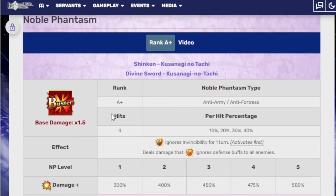Her append skill is a bonus against Rulers. Her Noble Phantasm is buster, anti-army and anti-fortress. It grants invincibility for one turn, deals damage that ignores defensive buffs to all enemies, and then applies buster resistance down for three turns. And that is her unit.